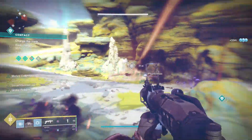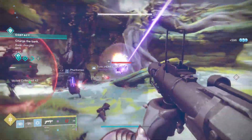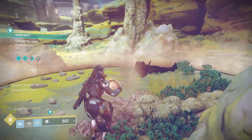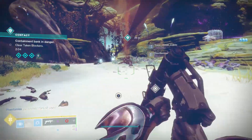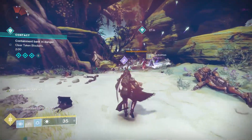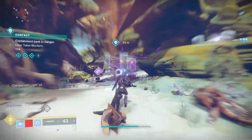For PvP I would look for auto loading holster and quick draw — combined with blinding grenades or proximity grenades, you switch to your grenade launcher, pop a shot off, then clean up with your primary. Or auto loading holster with disruption break to pop enemy shields and then clean up. Feeding frenzy and multi-kill clip also works nicely in PvP.